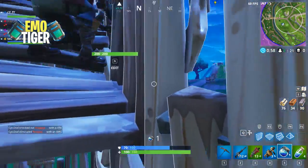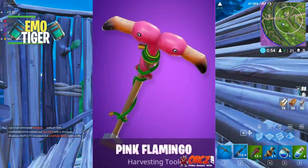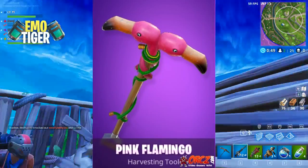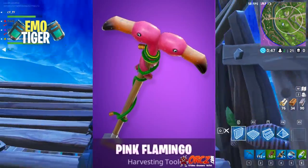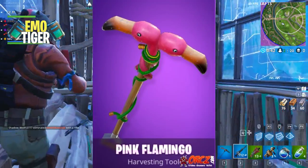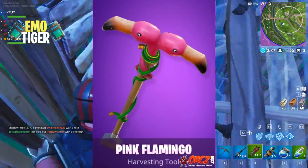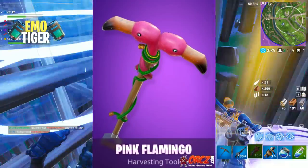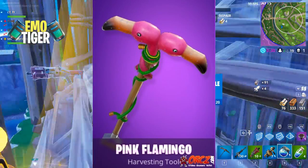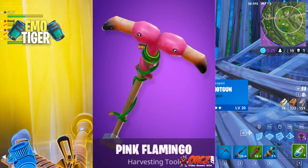Next up is one I actually don't mind — the Pink Flamingo. It's a cartoonistic one and it looks pretty cool. There isn't much going on but it kind of pops because it's pink. I don't know if it deserves to be epic, but I feel like it's alright where it is. I just wouldn't buy it because in my opinion it's not a really good looking harvesting tool, but everyone prefers different things.